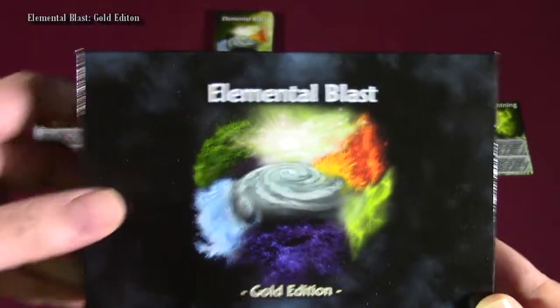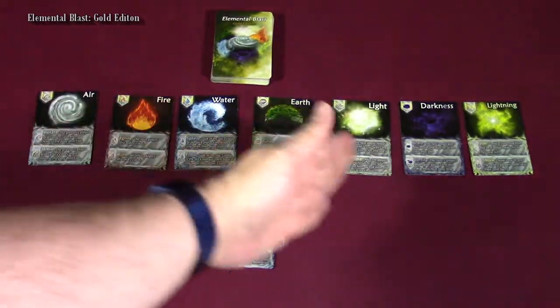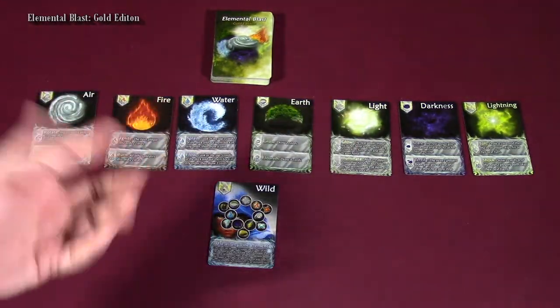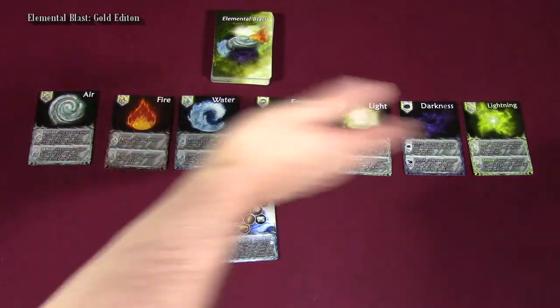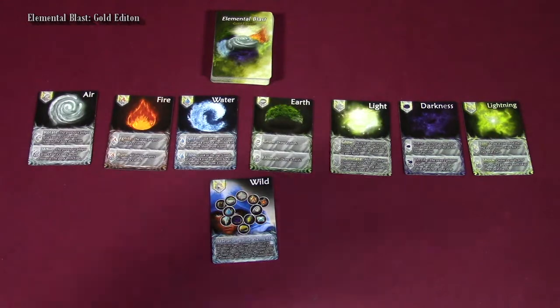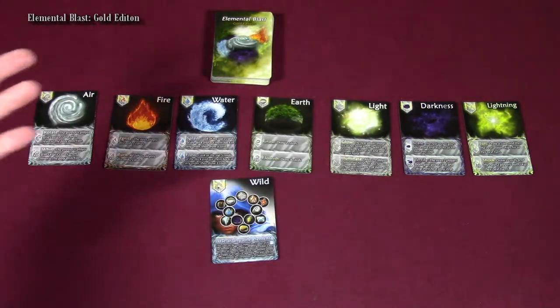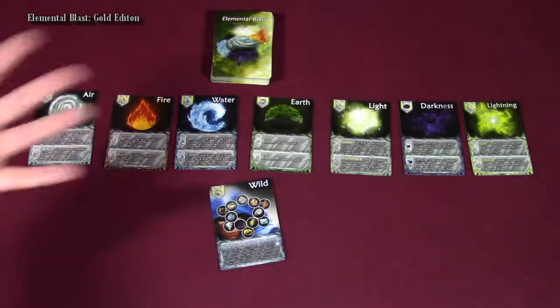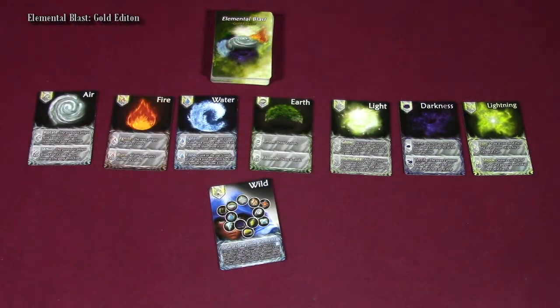Elemental Blast Gold Edition is a very simple and straightforward game. You will have a deck which has seven different elements in it and some wild cards. What you'll be doing is you're trying to collect five of one kind of element, or you can collect four and one wild card. The first player to do that will win the game.